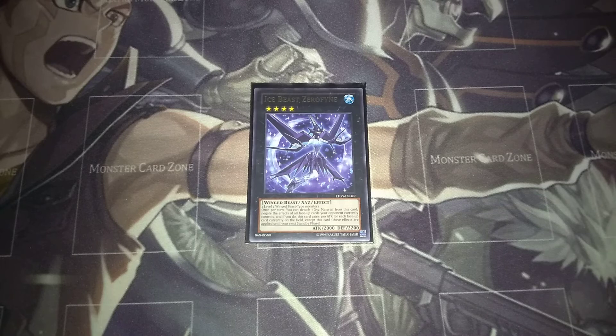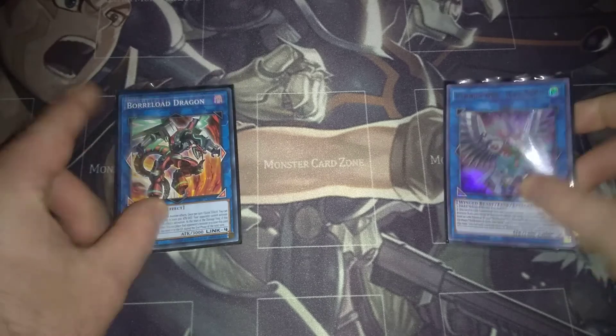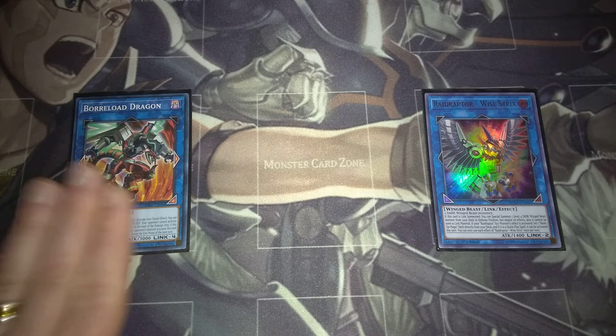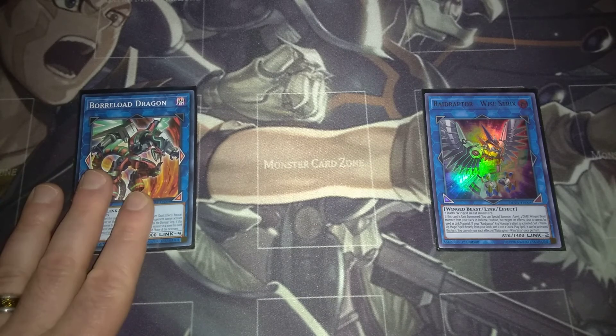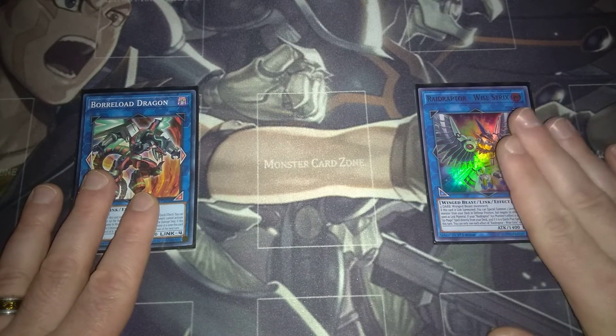Then one Number 4: Stealth Kragen — used to search your deck for your Blackwings by detaching XYZ material. Then Ice Beast Zerofyne — if you want to put in another Stealth Kragen instead, you can, because that would be a bit more beneficial. But this is a fun tech card that shuts off all your opponent's effect monsters, and it gains 300 attack for each monster on the field. Lastly for the links, we've got Borrelsword Dragon because this deck gets ridiculous, and if you want to replace it with Apollousa you can — just be warned with Simoon you won't be able to go into it. And Wee Witch's Apprentice to search your deck for Zephyrus the Elite if you didn't draw it, to go further into your plays.